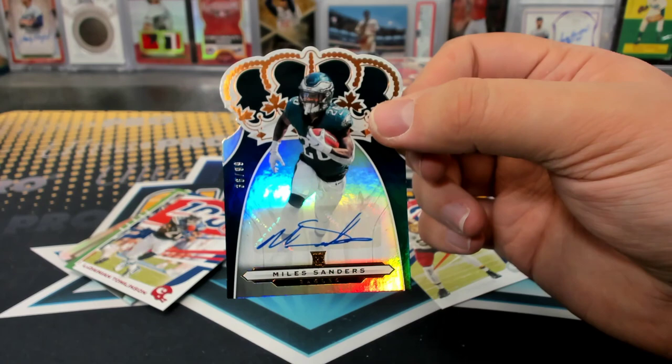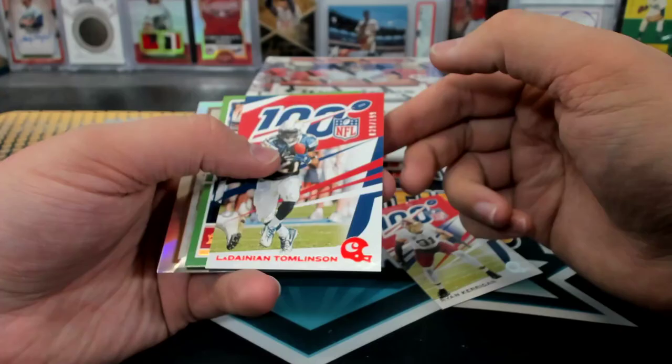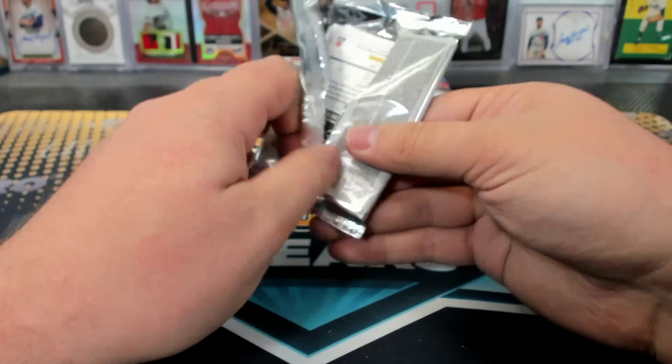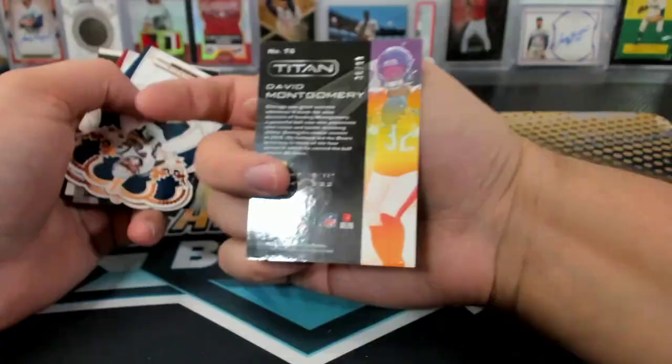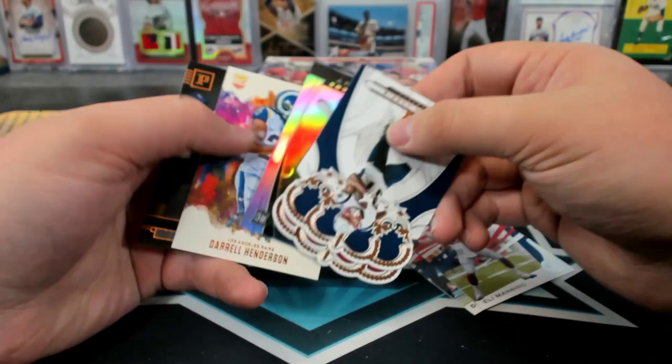Hey, a Miles Sanders Autograph for you — Crown Royal to 99. Big Eagles break. Tomlinson to 199, Daniel Jones Vertex. Montgomery to 199, Montgomery to 99. Kyler Crown Royal.